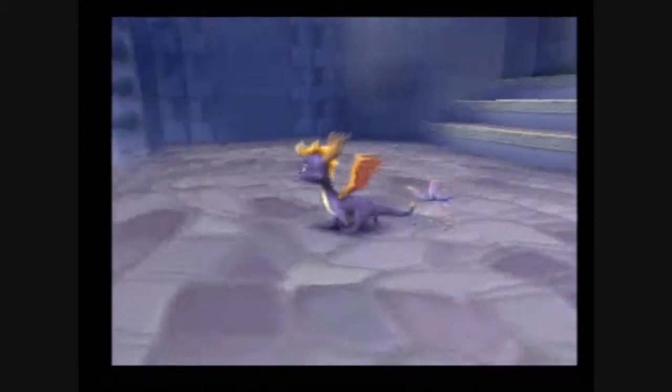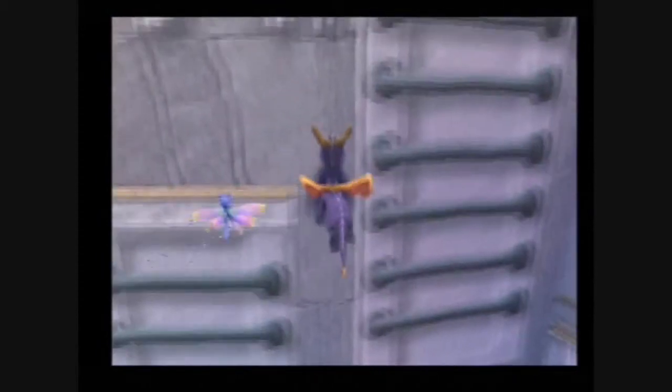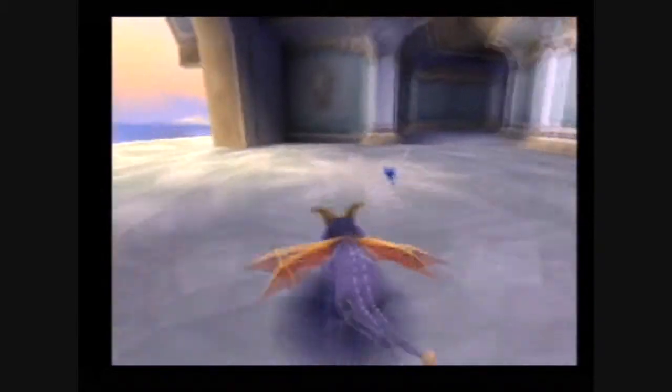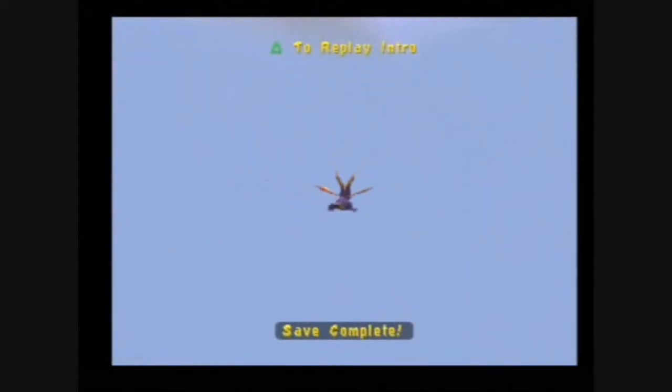I think we'll do them in reverse order from how we encountered them. So here we are — let's go up here and do Shady Oasis first. We don't actually even need to explore the home world now because we already completed it, so unlike Summer Forest, this is just going to be those three levels with no messing about. There might be a fair bit of messing about in Fracture Hills because I think I did get a few gems off the beaten path. 'No treasure found' — that's the first time we've seen that!